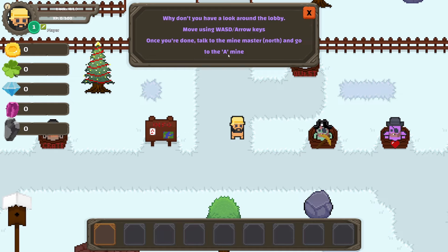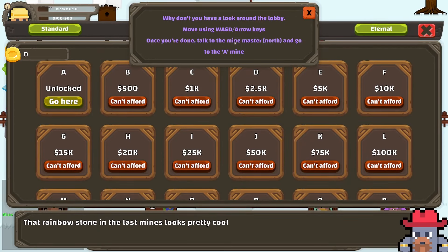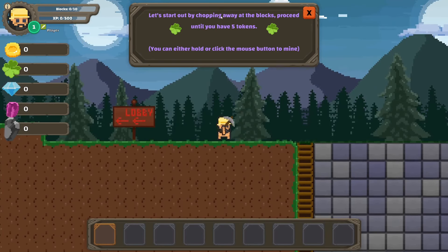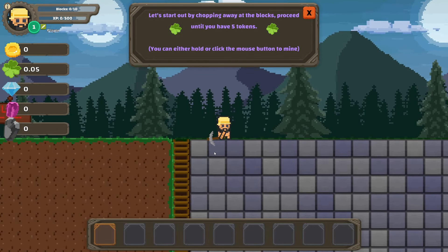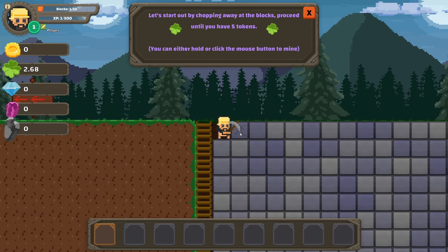Okay, move using WASD, back to the mine master north and go to the A mine. Can I interact? Yeah, this is in my way though. It says about chopping off the blocks — proceed until you have five tokens. Hold or click the mouse to mine. Well, that's slow as hell. I have five tokens — so tokens unlock things.